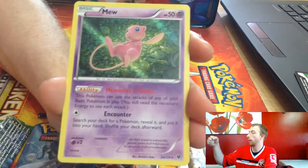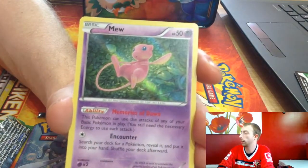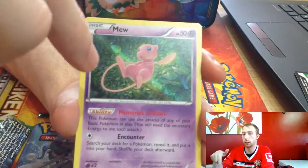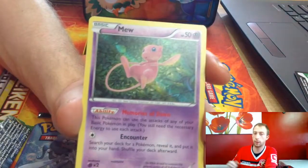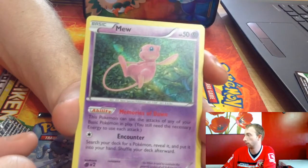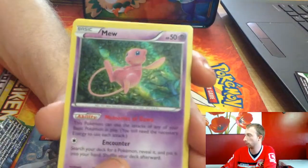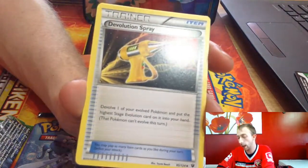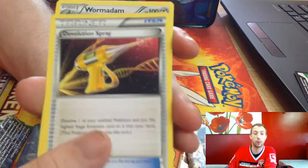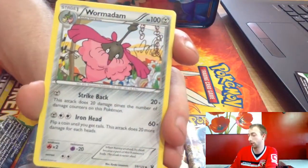Now guys, if you play a Passimian deck — Passimian's ability lets you use everybody's attack on the field, so that works really well in a Passimian death deck. And a de-evolution spray, which de-evolves your Pokémon — that actually works against the cameraman. I'll probably be able to de-evolve his Cigar.